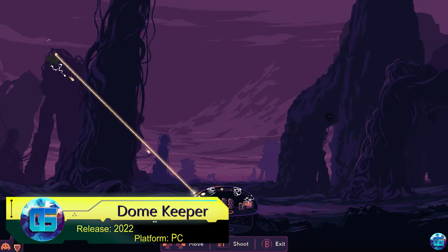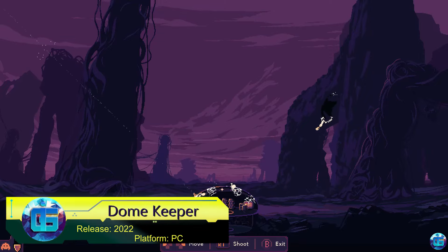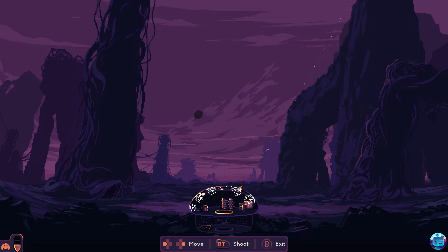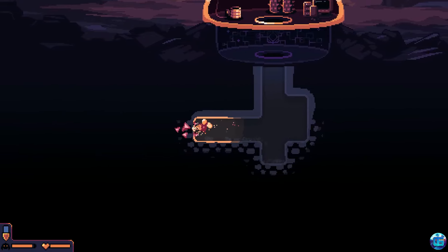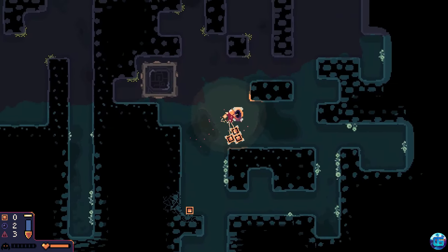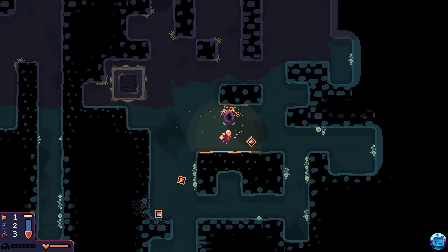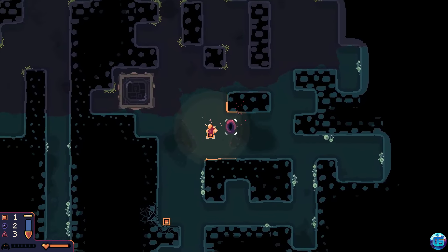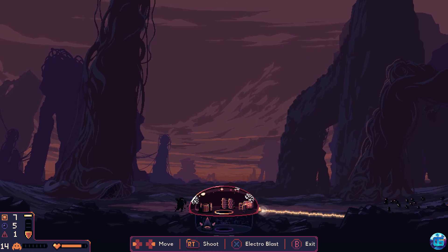Dome Keeper combines familiar gameplay mechanics to create something fresh and recognizable. The game involves mining resources and defending your dome against waves of attacking creatures, using built-in weaponry instead of traditional tower defense structures. Between waves, you dig underground to uncover resources for various upgrades. The primary challenge is time management and efficiency, with no underground dangers.